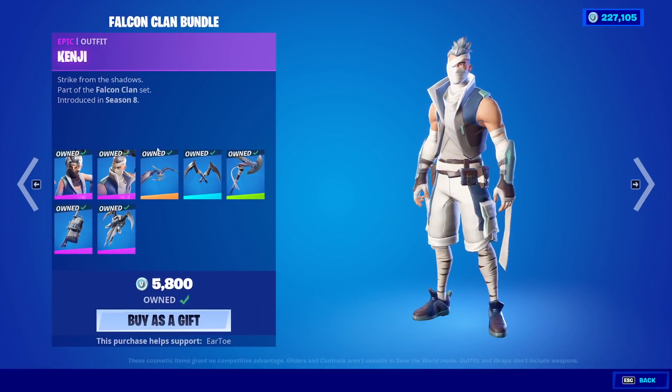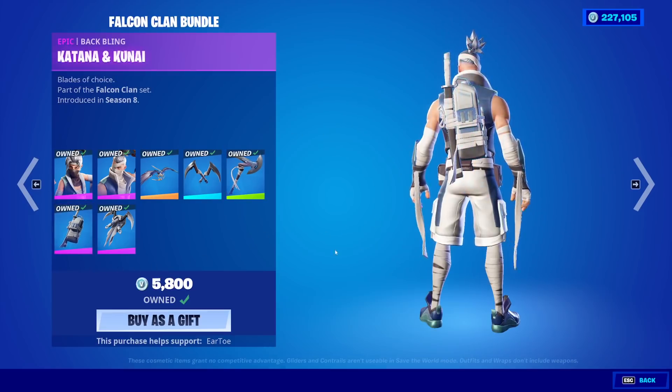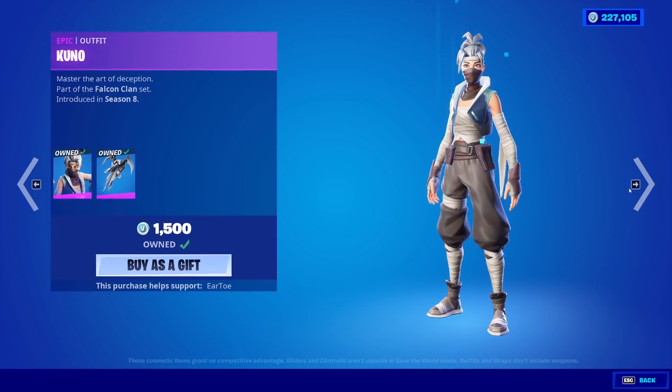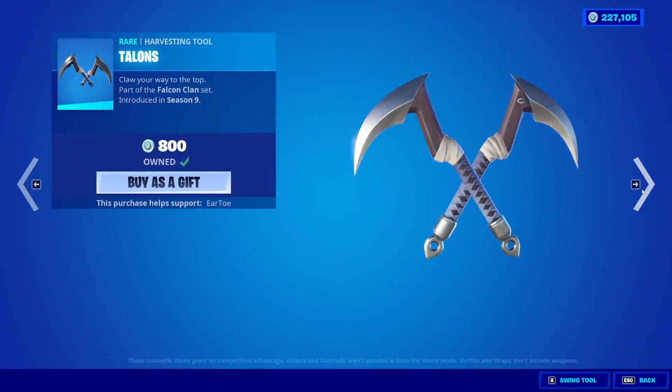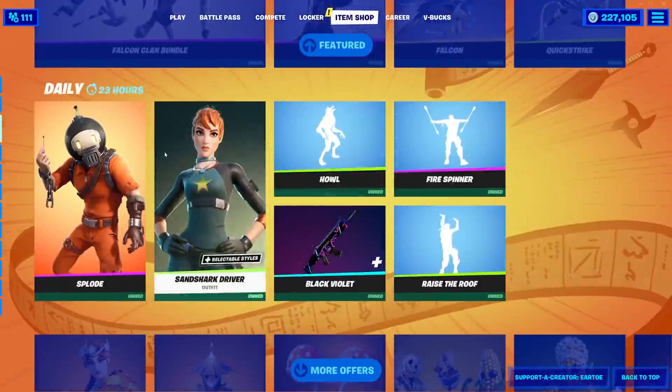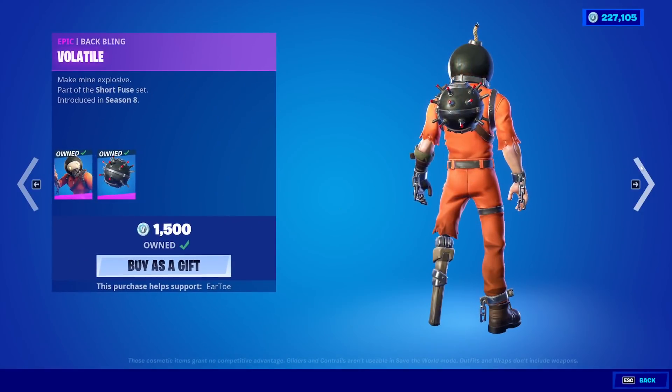Kuno with Kenji Falcon Glider, Talons Pickaxe, Quick Strike, Katana and Kunai, and Dual Comma Back Blings. You can buy these skins separate if you would like to. Did you know that? Did you know you could buy it in the bundle? I did not. I almost skipped Splode. Splode is back with the back bling — Volatile. Love to see him.